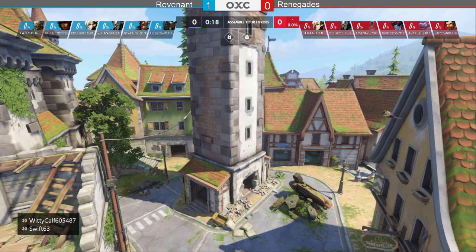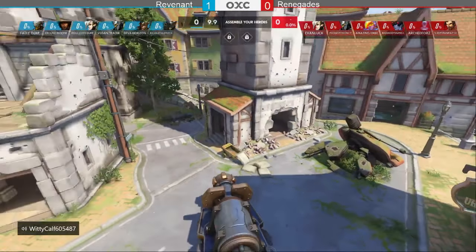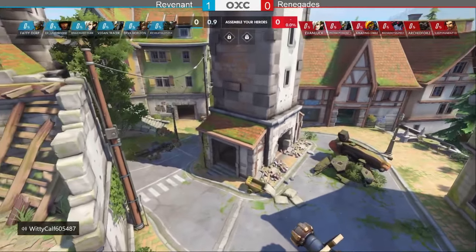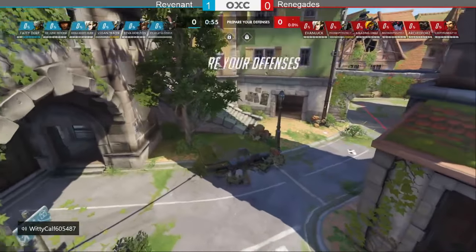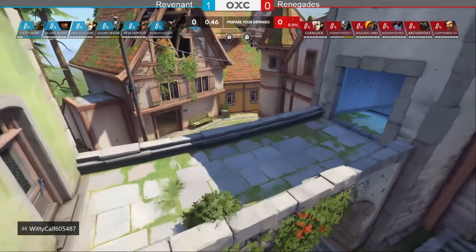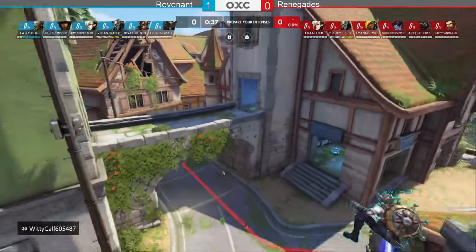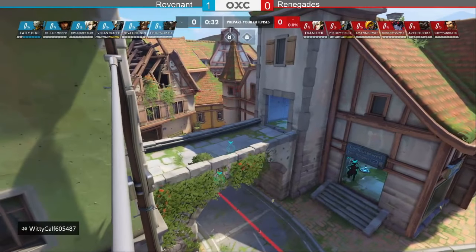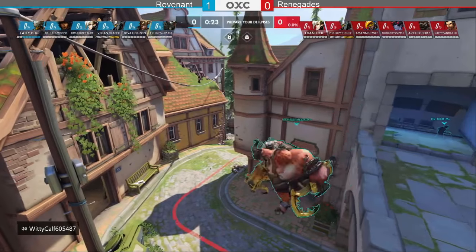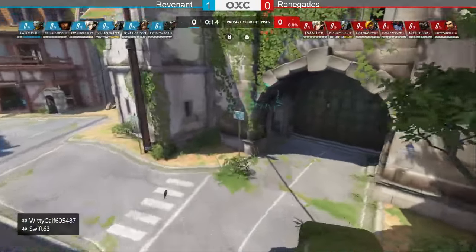Eichenwald is one of the more aesthetically pleasing maps. This first point can be a little annoying — you can tell how the map will go after the first or second push. Renegade needs to rebound here; Revenant won 2-0 on Nepal and is up 1-0 in the series. A win on Eichenwald gives Revenant the series. Renegade needs this win to keep morale high.